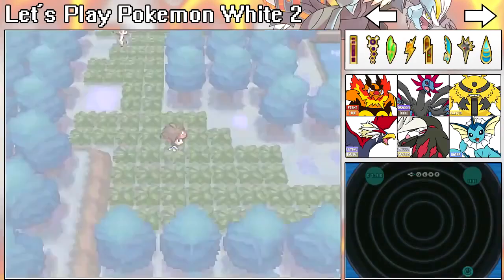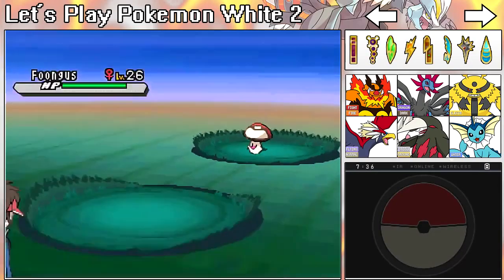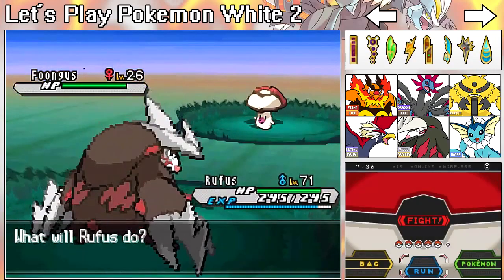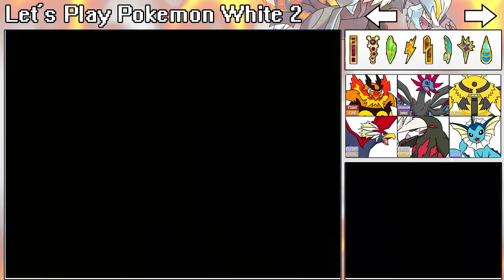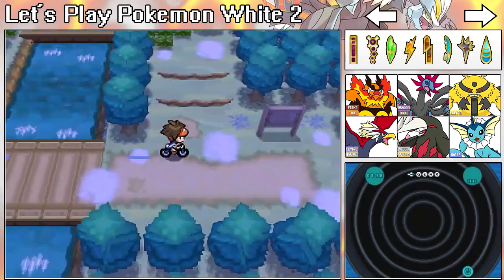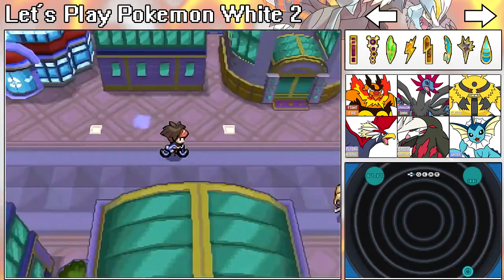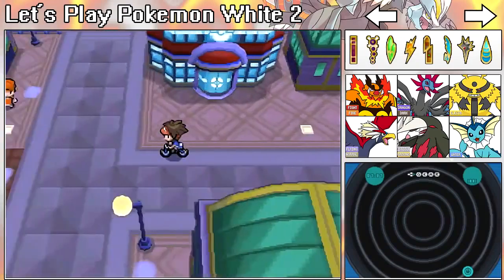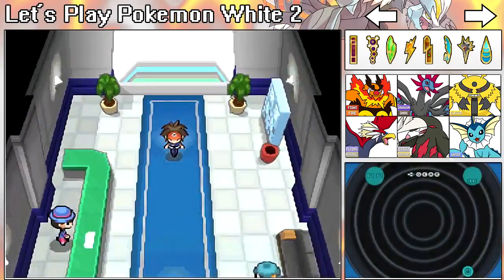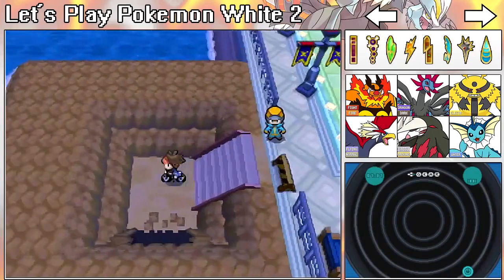So I'm just going to roam through this grass and see if I can find a level 22 Pokémon. If I can, great; if not, okay. That's a little too high so I can't really use it. I'm going to have to backtrack — probably somewhere around the PWT or in this little area right here.